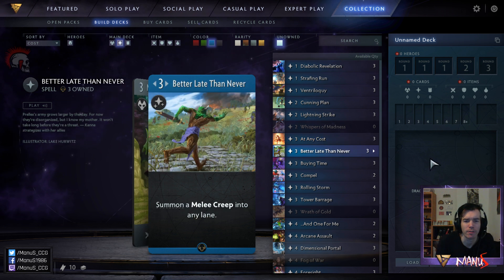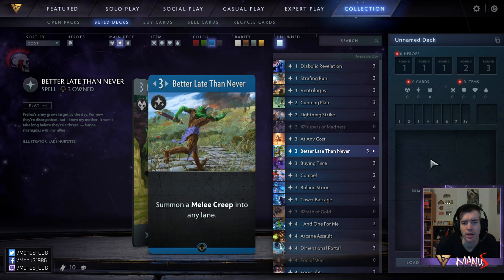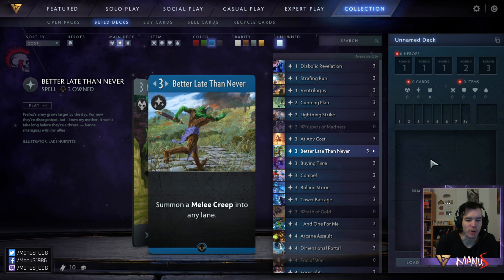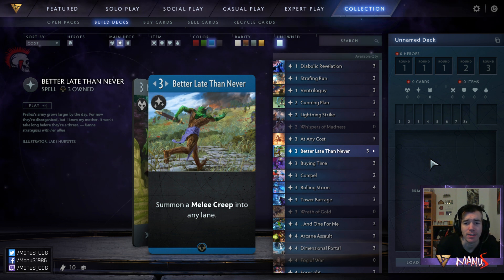Next we have Better Late Than Never. Initially I thought this card was pretty bad and not worth playing, but after thinking about it and reading some opinions I think it's actually quite fine. It's not great, but the fact that it's a spell helps with cards like Zeus and Ogre Magi, the fact that it's basically a turn-one play but is cross-lane makes it nicely flexible and might help you gang up on something or face an opposing melee creep. The spell synergies and flexibility help a bunch.